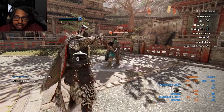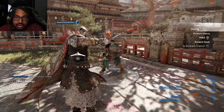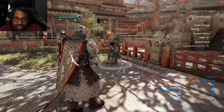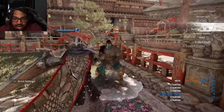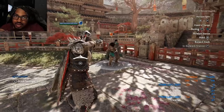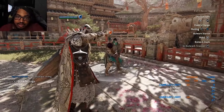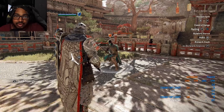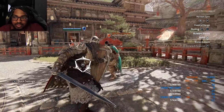The next move is Hawk Charge. All you have to do is press X mid-animation — throw out a heavy, press X, and you automatically get a little charge for Black Prior. This is a good way to initiate your attacks or to get into your opponent's face.